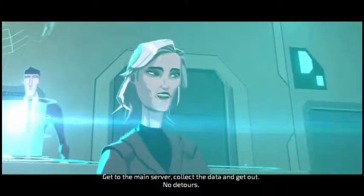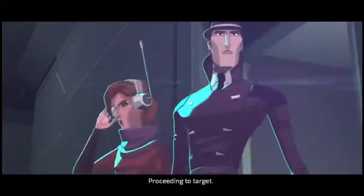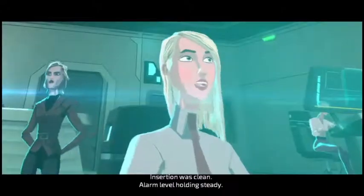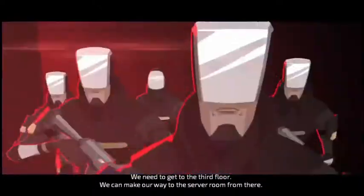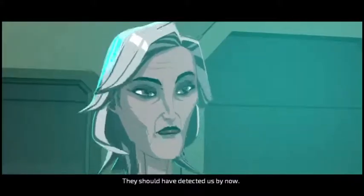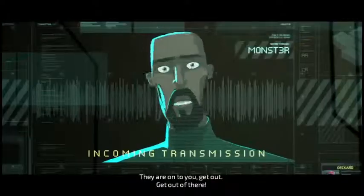Get to the main server, collect the data, and get out. No detours. Copy that, Central. Proceeding to target. Insertion was clean. Alarm level holding steady. We need to get to the third floor — we can make our way to the server room from there. Any chatter on the comms? Negative. It's silent on all frequencies. They should have detected us by now. Proceeding to target.